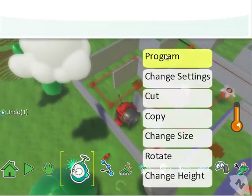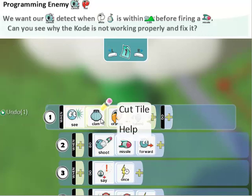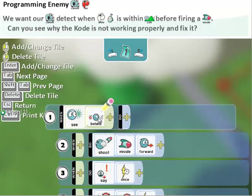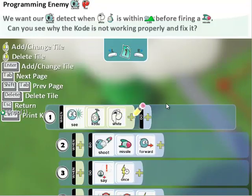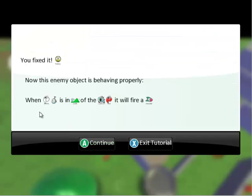Here's our red cannon — we're going to look at its programming. This is a bit of a spoiler alert: if you're doing the tutorial and don't want to know the answer, don't watch this. But if you're a teacher or a student who is prepping, go ahead and follow along. We want this to say when detect Kodu within line of sight, firing the missile — rather than when see clam orange behind. So we get rid of clam, orange, and behind. It should read: when see Kodu, plus color white, options line of sight. Our code is now correct.